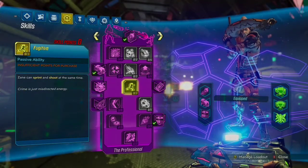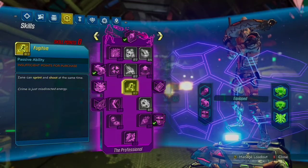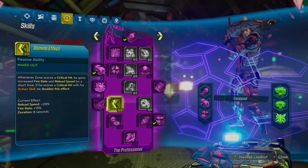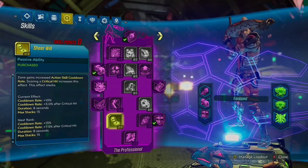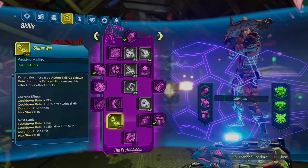I didn't take any in Fugitive because, quite frankly, it's hard for me to aim and shoot with Fugitive, but it definitely synergizes very well with Violent Speed and Violent Momentum. 5 out of 5 in Domino Effect for the added Fire Rate and Reload Speed bonus. 2 out of 3 in Sheer Will because I'm going to need as much Action Skill Cooldown Rate as possible with this setup.